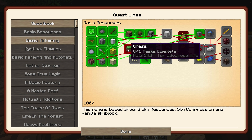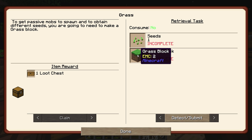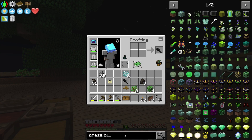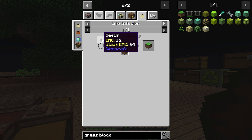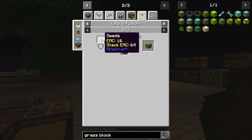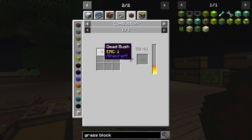I do need grass blocks though, so I can start bone mealing things and getting seeds. We're going to have to make this, but we need seeds and we need a grass block. Let's take a look at what we need to get a grass block — it's all life infusion. To get one of those with life infusion, we need four seeds, the sandstone, and when you're looking at these recipes, the shield is what you hold in your offhand. Seeds go in the offhand, infusion stone in the main hand, right-click a piece of dirt — gives you a grass block — but it costs seven hearts.